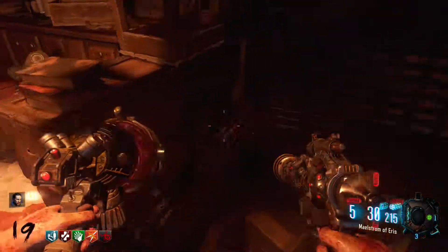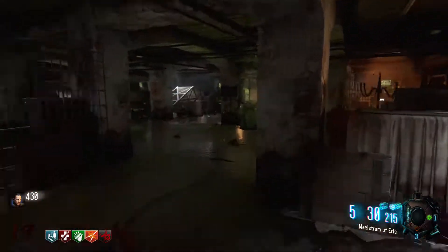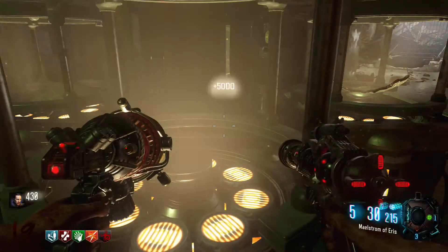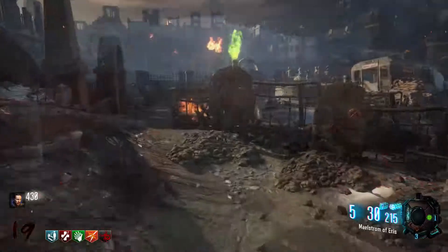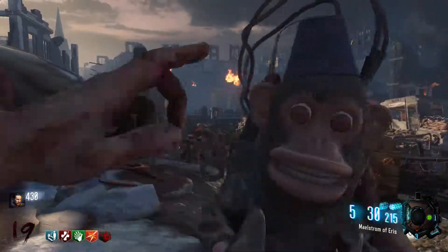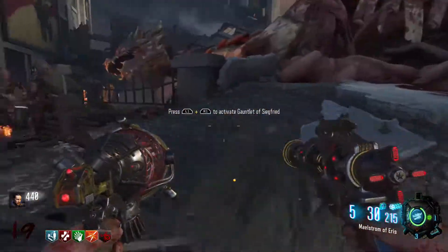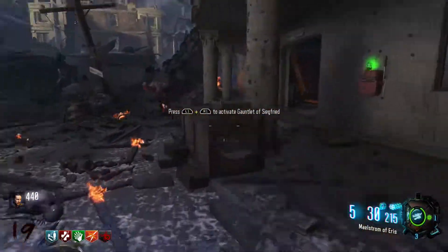Then you have to wait two full rounds, and Sophia will say 'incubation complete.' Once you've heard that, go back down to the pack-a-punch area and collect the dragon egg. You've successfully gained yourself a mini dragon — take it back to the grave and hold square to complete your challenge.